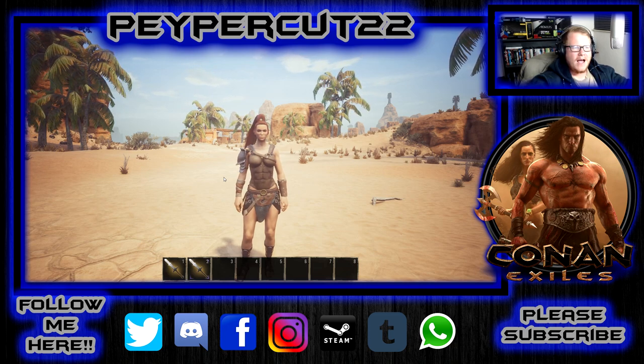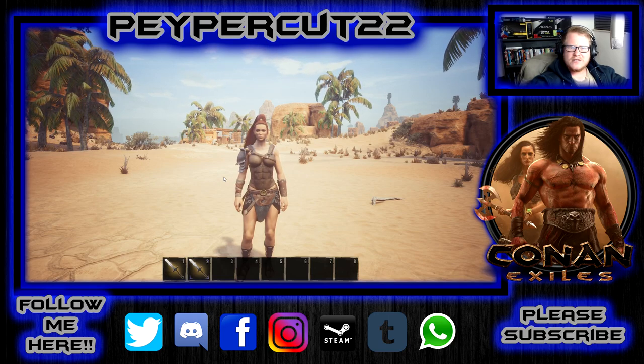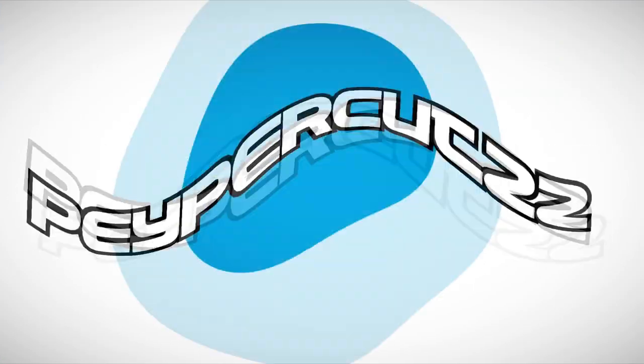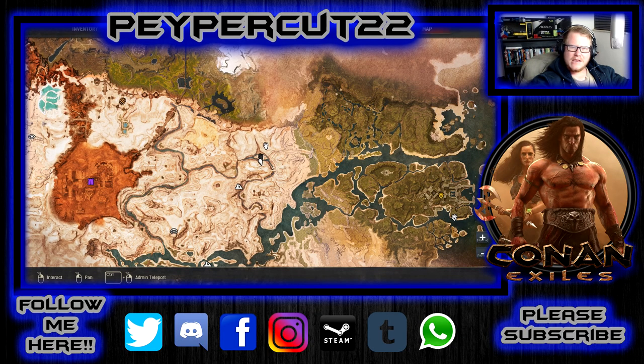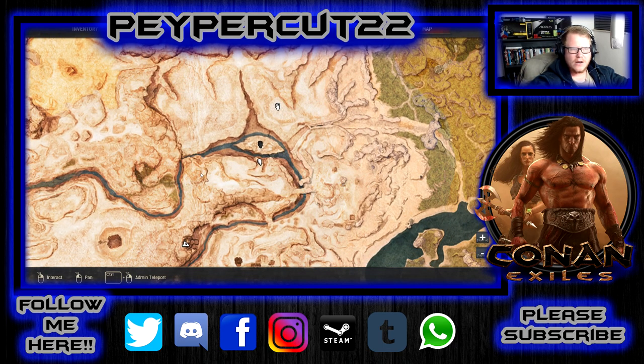What's up guys, papercut22 here and today in this video we're going to learn how to make the hyena fur. So stay tuned for that and let's get into it. We are back and the place that you want to go is to the pirate ship. If any of you guys know Conan, you will know where the pirate ship is - it's called the Black Galleon, but locally it's called the pirate ship.